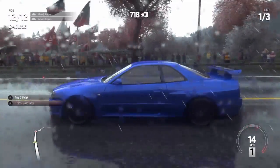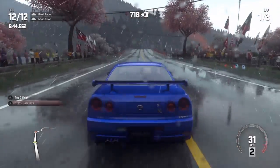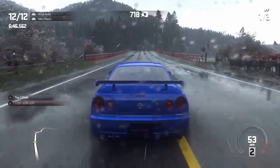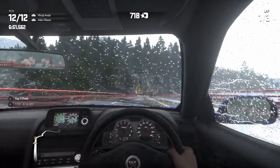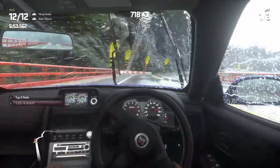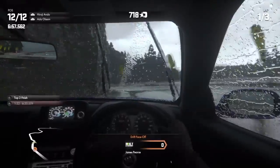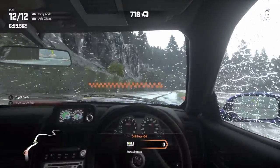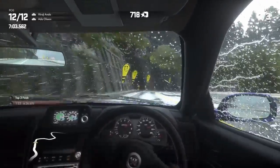You might be able to tell in the video, but in game I'm putting my foot down - yeah it's raining but it spins its tires. It's four-wheel drive. The interior, since it's almost a - I think this is a 1999 model, but this car is just so high tech, especially for when it came out.